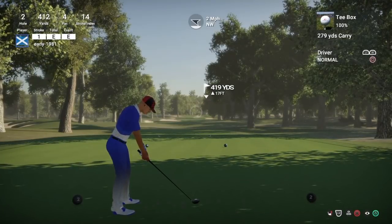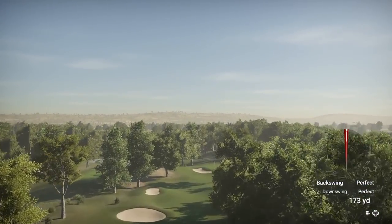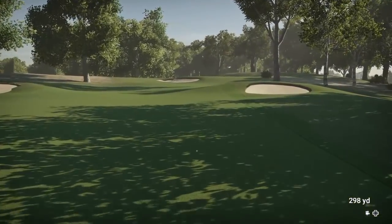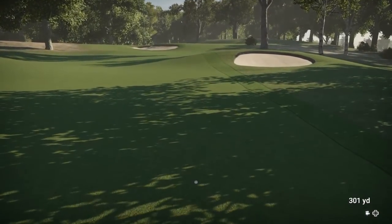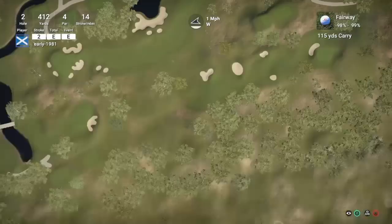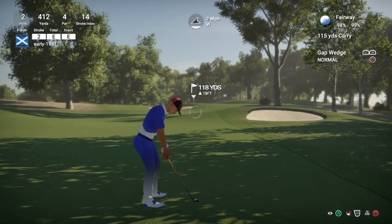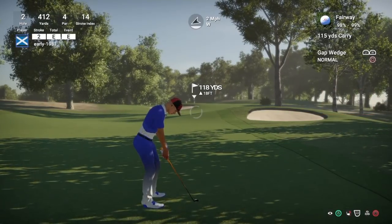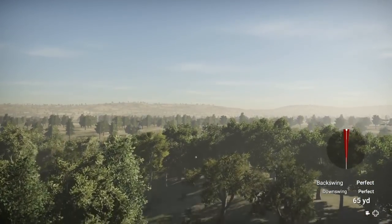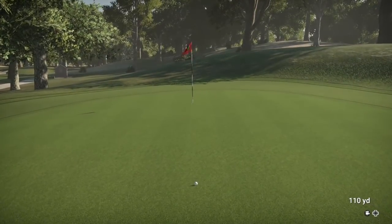Hole two is a 412 yard par four. Really mild winds - completely opposite to what my practice round was. A few shots are going to be completely new to me here. The wind's taking that round nicely into the middle of the fairway and that should kick on - good drive. We've managed to nail that 301 yards. 118 yards now - in the practice round with a four mile wind I went way long. With a two mile per hour wind this should go about 115 yards.